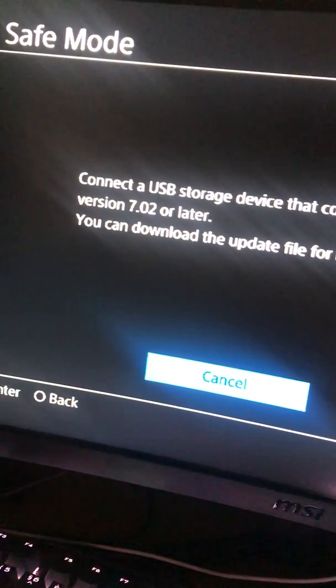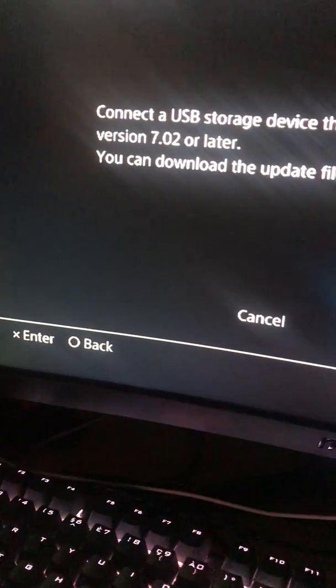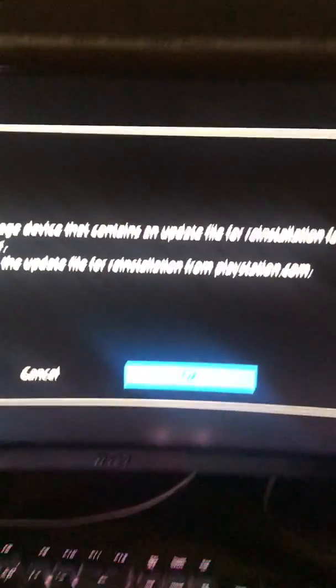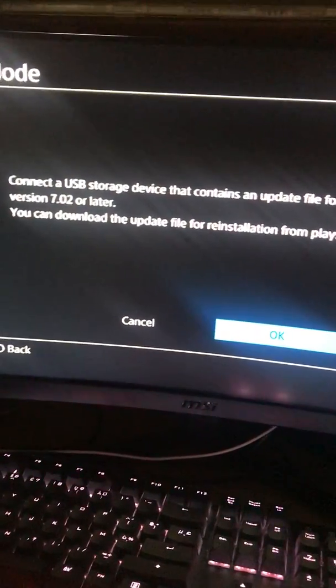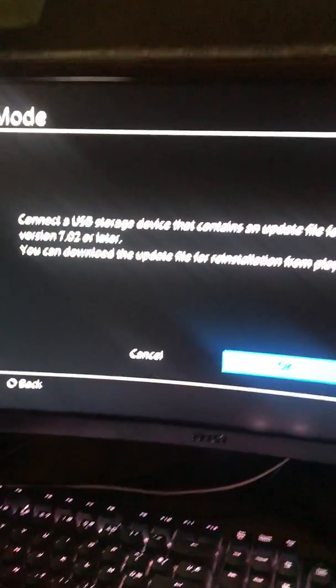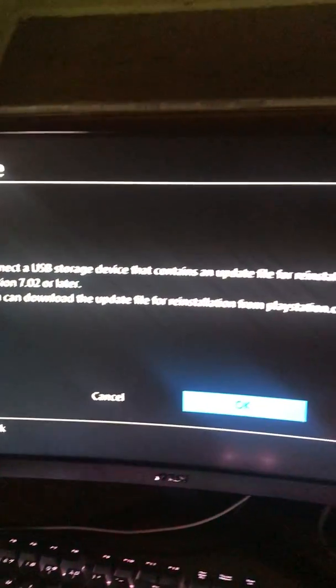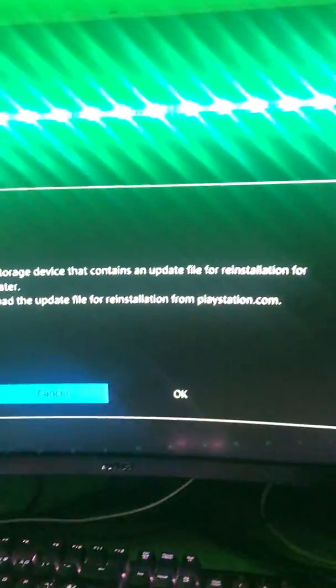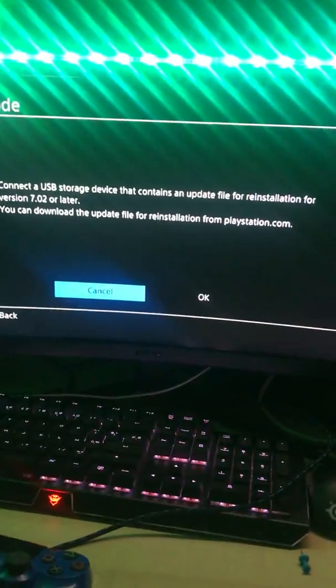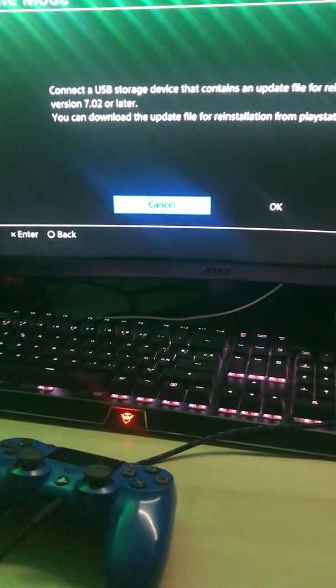When I restarted it gave me this screen. I'll press my PlayStation button and now I got stuck on this screen. Whether I do cancel — my PS4 will just turn itself off — or if I do OK, it will look for the update file which I obviously don't have right now because my PC isn't available to get that download.